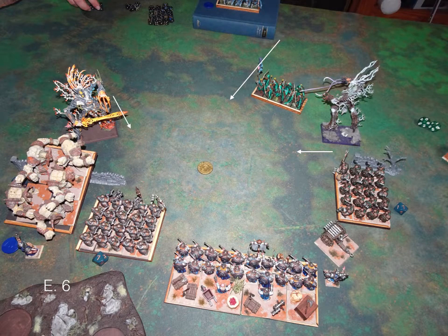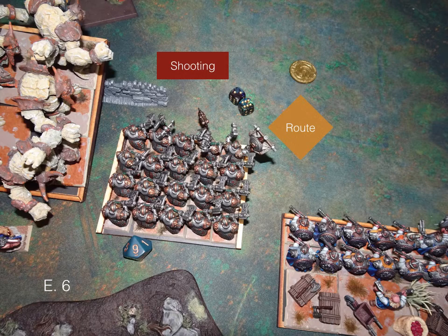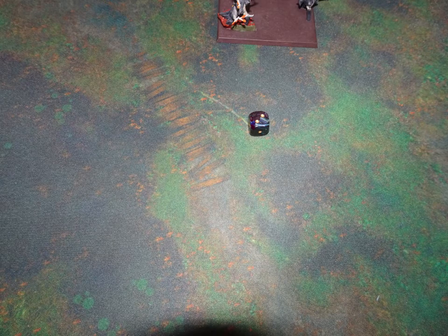Elf turn six: the archers shoot up at the double to get into scoring range, and both Tree Herders move in for scoring. The archers get a Banechant and successfully shoot and route my Ironclad — pretty good for my opponent, since Ironclad are expensive and knocking them off helps a lot. We roll for a turn seven — rolled a two, so the game ends there.